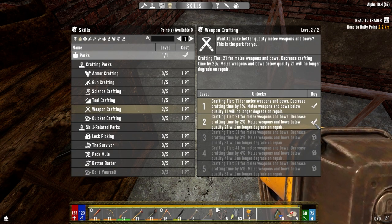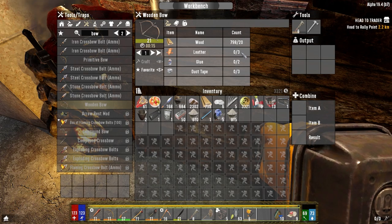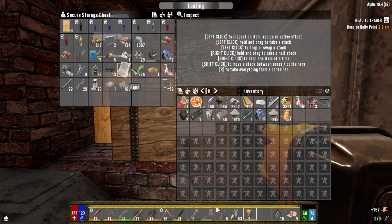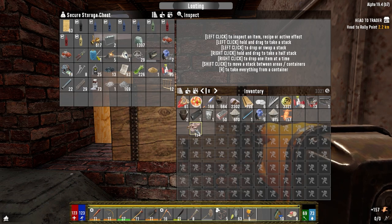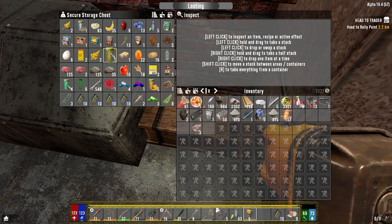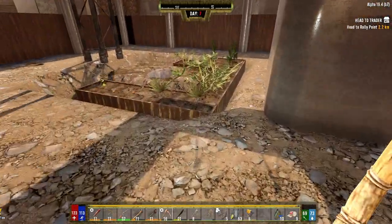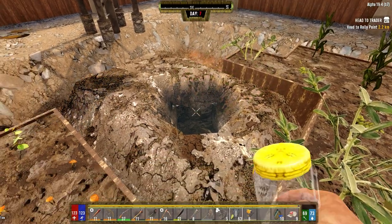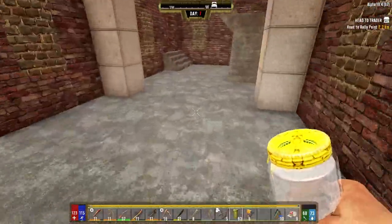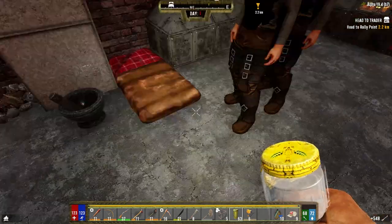So that's our point spent - we can get a proper bow now, hopefully. What is it going to require? Wooden bow - leather, glue, duct tape, which I think we have all of that stuff. We don't have any of that stuff. I've only got one murky water too. Let's go fix that. The benefit of having the rain catcher is that I can go steal water from here anytime I want.